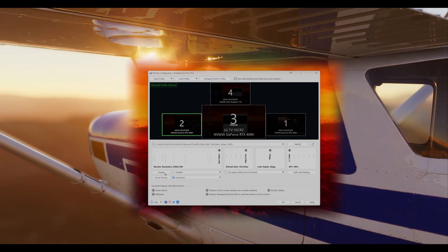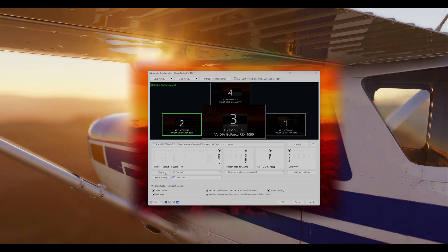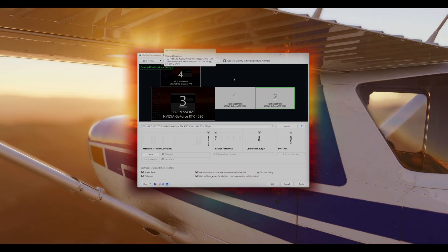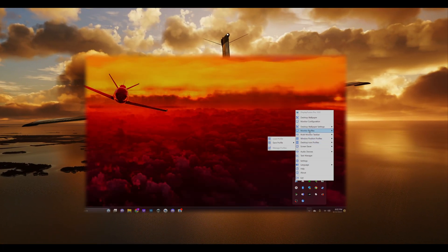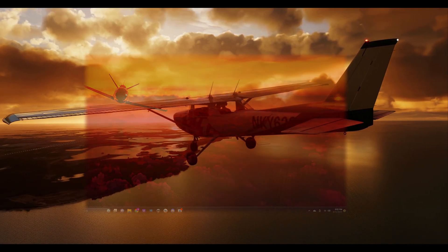Step three — disable the screens you don't need. There'll be a little disco flicker with each adjustment, but consider it a mini light show. Step four — remember, with the Pimax Crystal it's a two-monitor party. Once you've sorted your ideal duo, save this as your new profile. Step five — switching between profiles is as swift as a rabbit's hop. Just shimmy over to your taskbar, give DisplayFusion a right-click, and swap the profiles. Voila — seamless transitions without breaking a sweat.